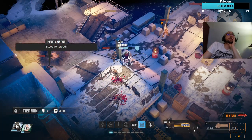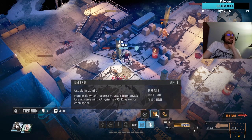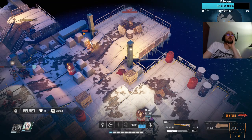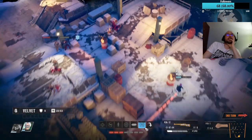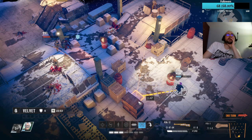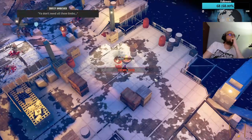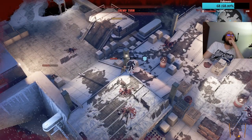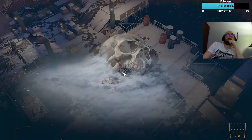Get rid of that cover — that takes three AP. Evasion. Take that guy out, get rid of that. Got a smoke grenade. Okay so we will do that. Damn it. Alright, so I lost.